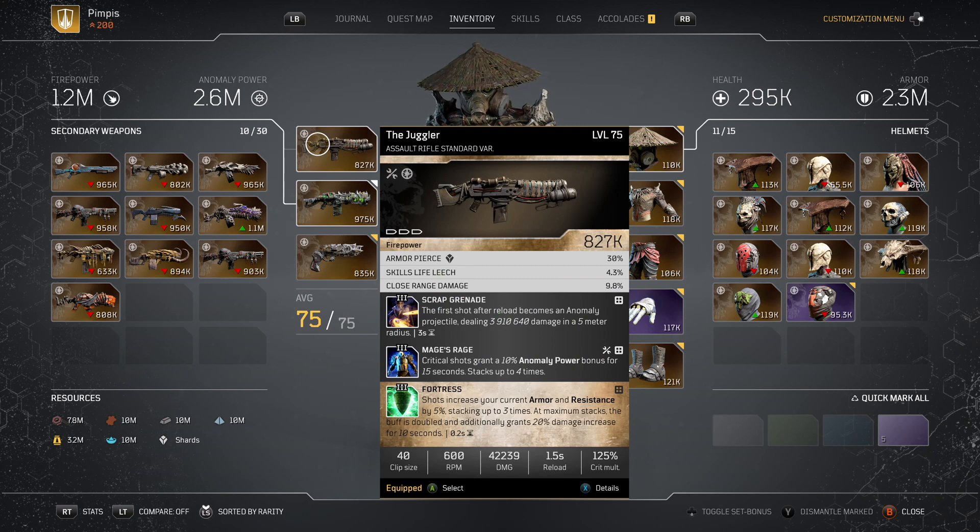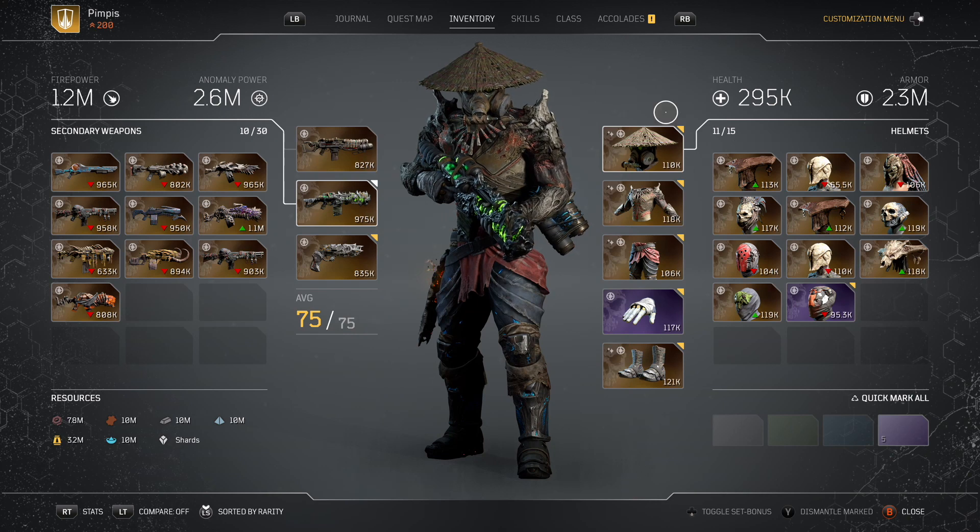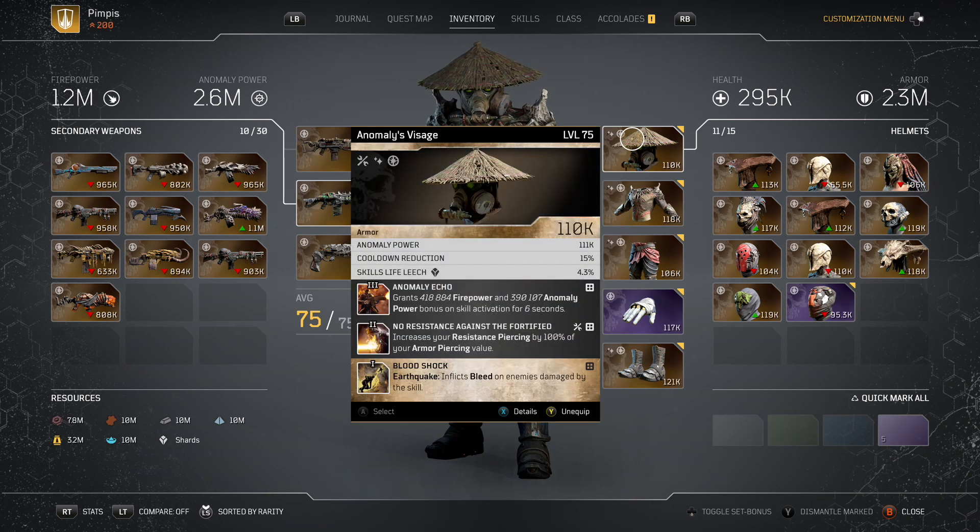For weapons, I'm using the Juggler. Well, this is not the perfect fit. Scrap Grenade, Fortress, and Mage Rage is a nice combination, but I'm looking for Deadscape in the third mod slot. I'm looking for Fortress — this combination is really nice: Mage Rage, Fortress. Nevertheless, I will apply fire, so that gives me some options in my build to use fire mods. Fortress and Mage Rage would be really, really nice.